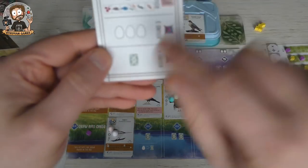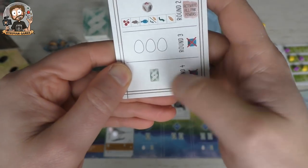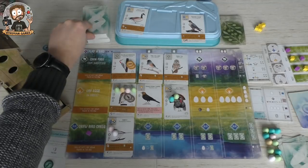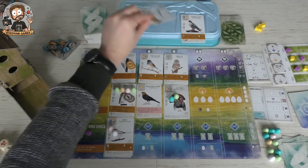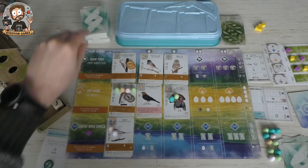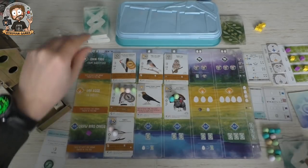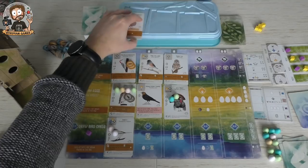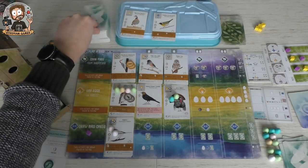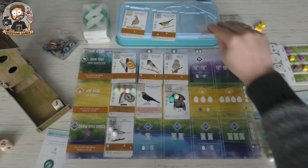The Automa in round four removes a cube he doesn't have yet, gets one card worth four points, removes the market cards, then we get three more market cards.